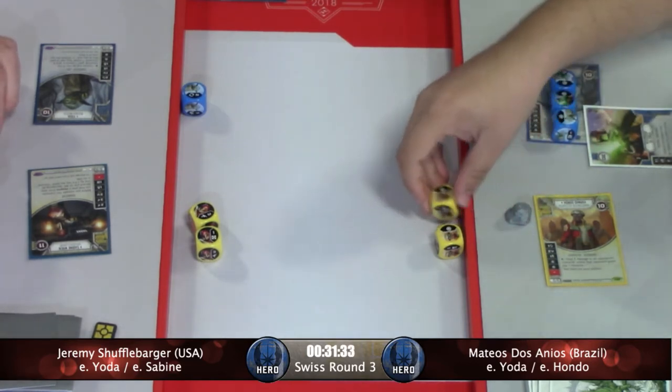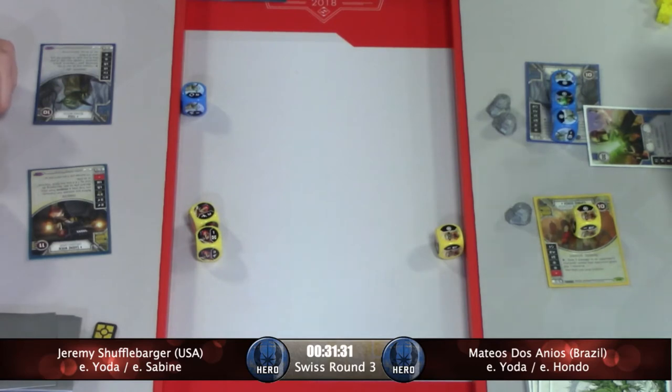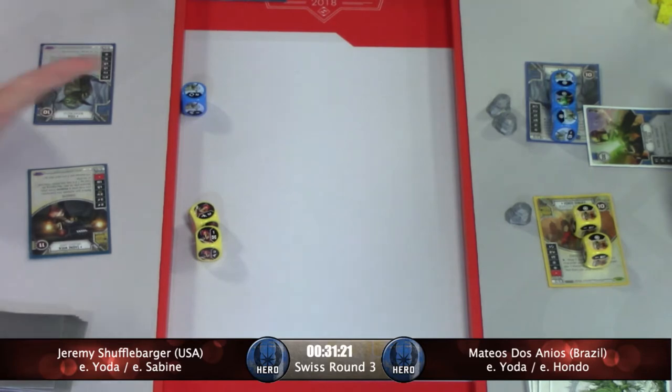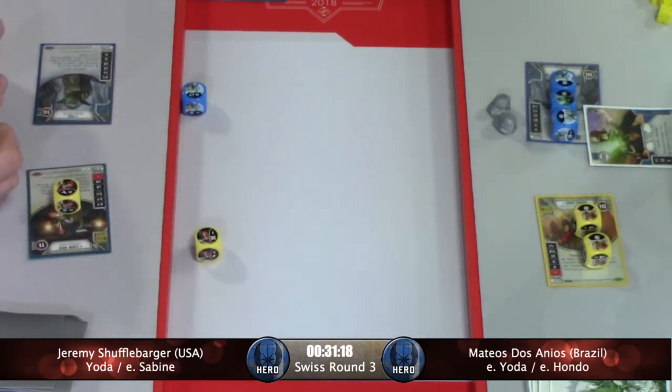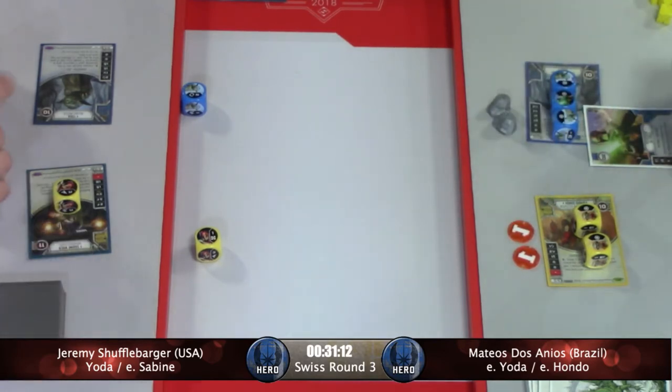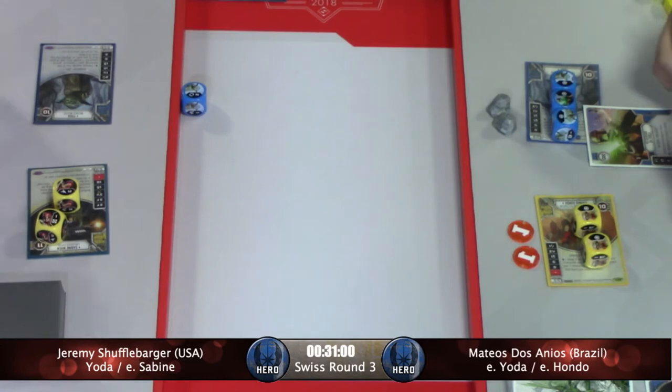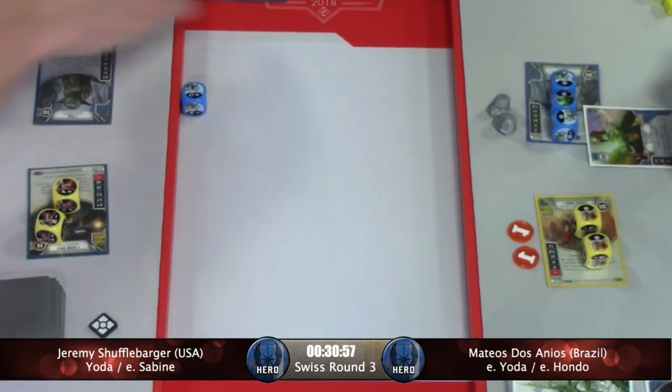No hyperspace jump in hand, so he can't just do this and then jump out. That would be a tough situation for Jeremy — does he want to pay or take the damage? He paid for both. That's a lot of money on Mateus' side. We're going to see that Light Bow go down. It's rough to give away two resources like that in the first round. Resources early are just so much more impactful.